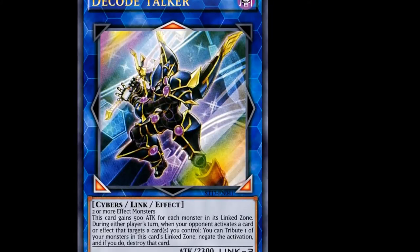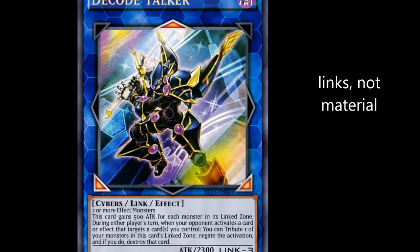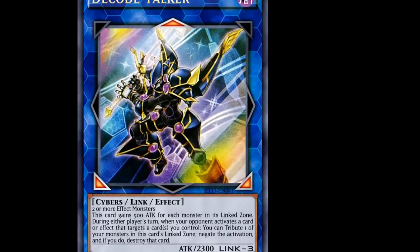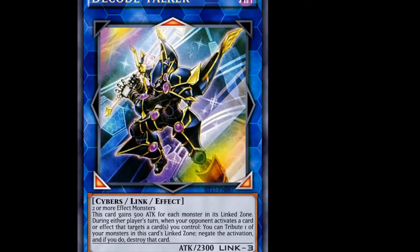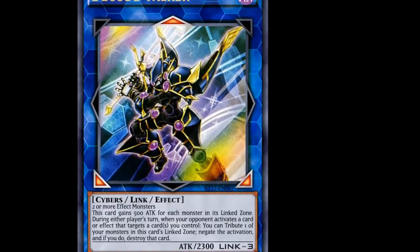First off, Link Summoning is pretty simple. It's kind of like Synchro Summoning, except without levels. The materials required are actual monsters — any monsters. Depending on the requirements of the Link Monster, the materials may change. The first one we saw was Decode Talker, which requires two or more effect monsters, and it's a Link 3 monster.